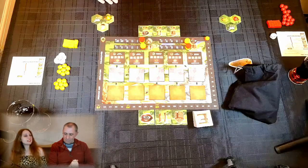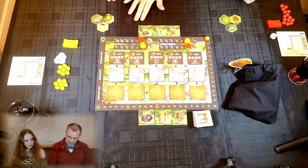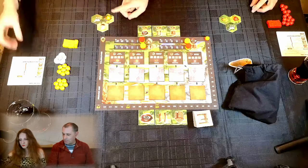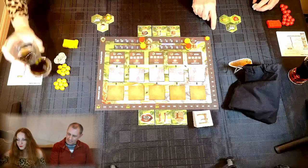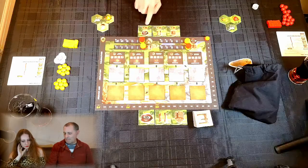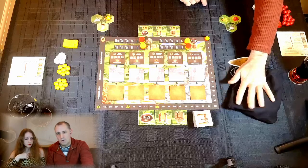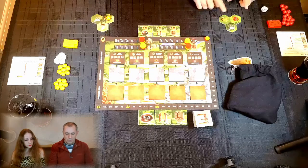During your turn you can do one of four actions, represented on the timeline. Normally it runs up the side of the board but we've laid it out differently for space. We go right to left — earliest action to latest. At the start of the game we only have three or four actions available. The Explore action allows us to draw tiles from the bag and add them to our land, as long as it's adjacent to land we already own.